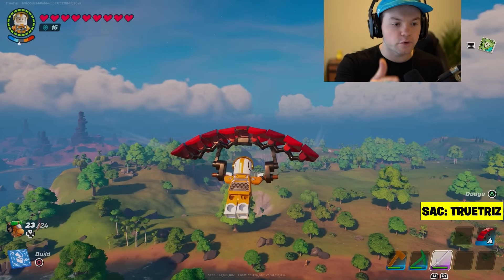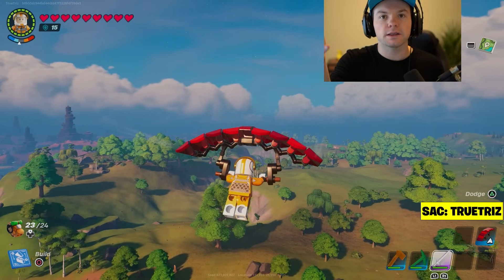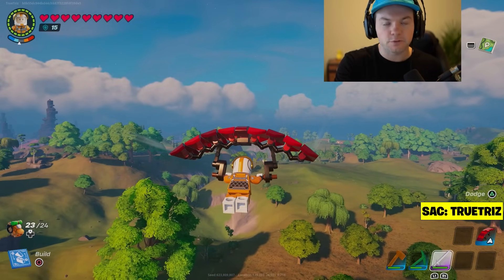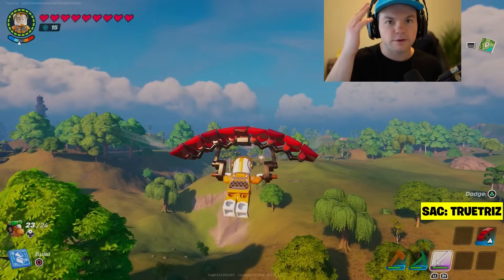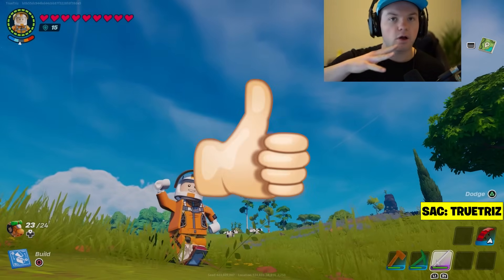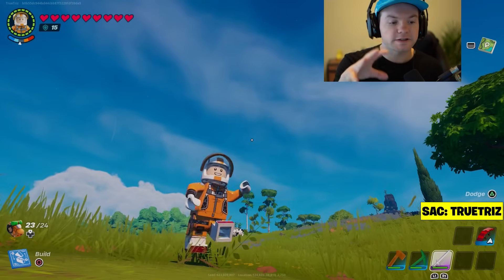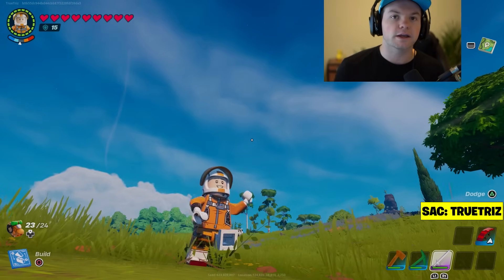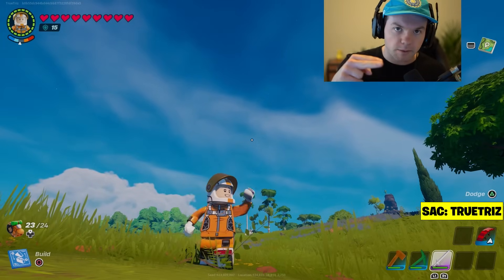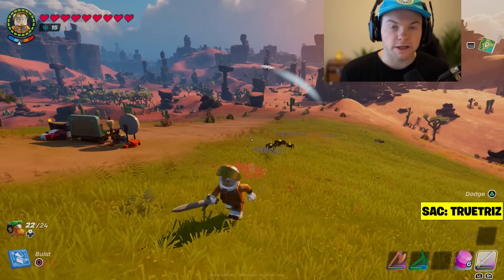What's up guys, today I'm gonna show you how you can build your very own glider in Lego Fortnite, step by step in this video, so make sure you stick to the end. If you're new to the channel, make sure you subscribe and hit the like button. I'm also gonna be giving away a battle pass this season — comment your Epic username below, I'm picking three people. Without further ado, let's get into it.